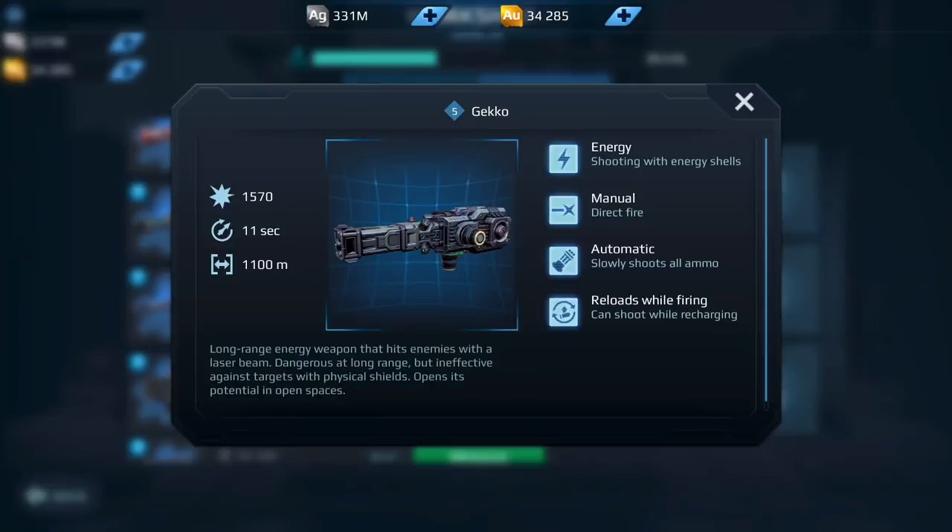Next up we have the Gecko. The Gecko is sort of a light version of the Flux — it's a laser weapon. The only reason I would want to get this weapon is if I was going to build a Flux-Gecko combo on a Natasha or the same kind of build on a Leo. That is the only reason I would want to get this weapon. If you aren't building those builds, I don't think I would get this weapon — there are just better options to do more damage. So for me, I would say no to the Gecko.